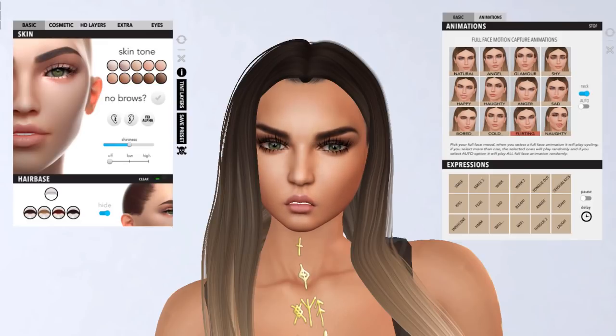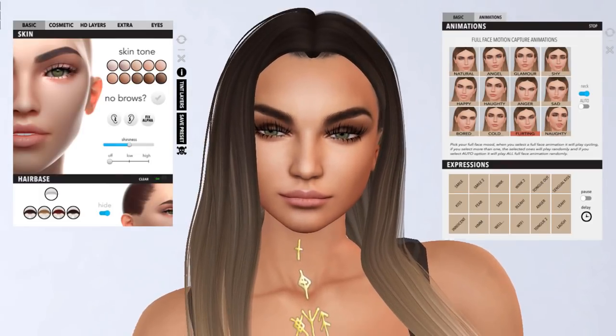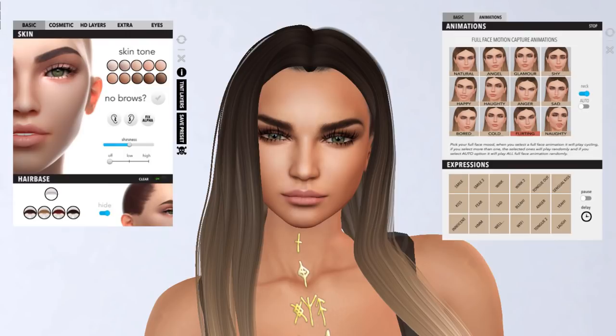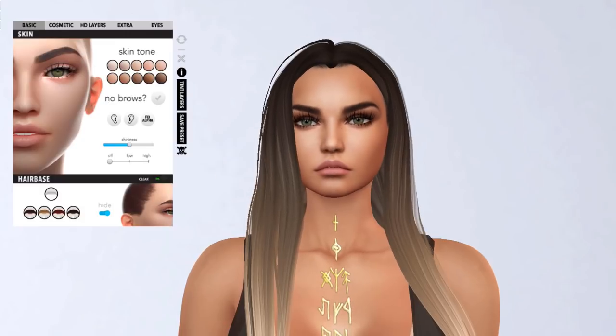Flirting — come on, flirt. Oh, this is flirting, look at her. Hello. But what about bored? Is this bored? You look a little angry though. Okay let's go to natural. So this is the animations HUD — you have basic and animations. We saw this. Detach. Now let's go to the main HUD.